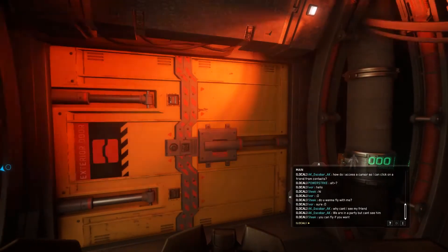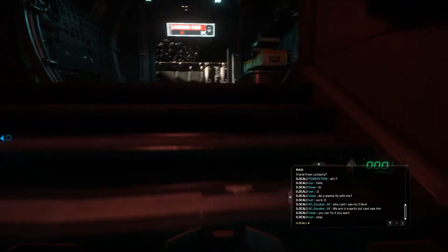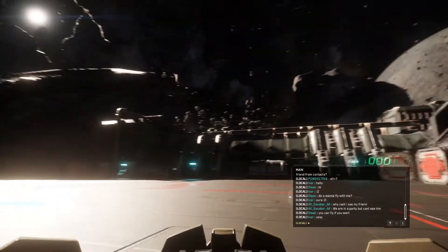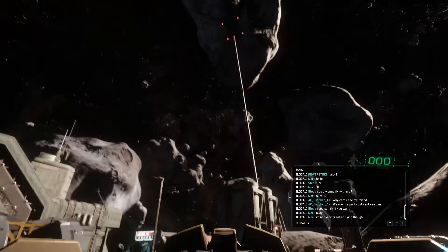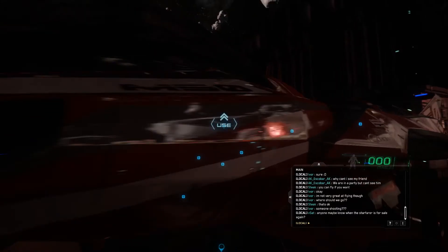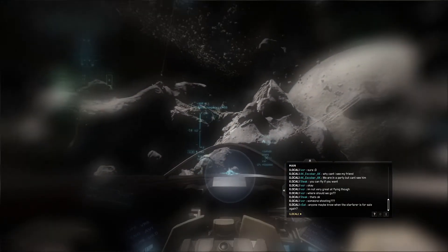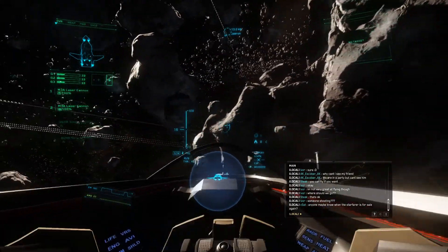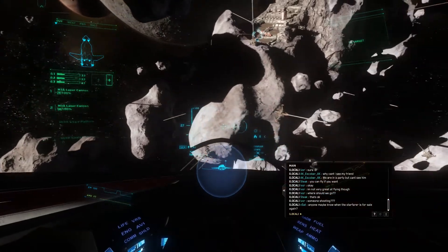I'm going to request the Origin Jumpworks M50 Interceptor because I haven't really flown that ship too much before, besides my Aurora MR. It's going to be on launch pad A03, so let's go find A03 — apparently over that way. We'll go out this airlock. I have no idea what the landing pad outside of Grimhex actually looks like; I'd imagine it's pretty similar to Port Olisar or Security Post Kareah. This looks pretty familiar — just a little bit more red. It looks like a big landing pad. But this is pretty cool — it looks like we're actually on an asteroid. There's our ship, the Origin Jumpworks M50 Interceptor.